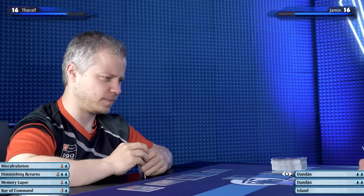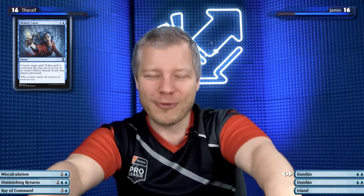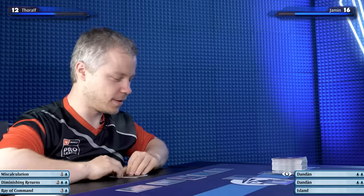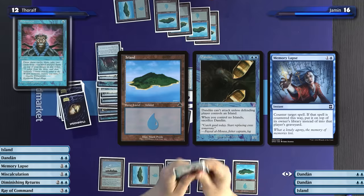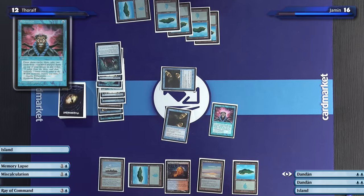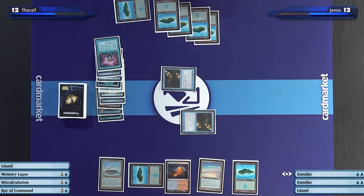I would like to counter the Brainstorm. Memory Lapse is so perfect in this format — not only does it not give your opponent the spell, but if it goes to the top of the library, guess who draws it next turn? It's me. I'll attack for four. Down to twelve. I'll untap, draw, and cast a Brainstorm. Three cards in hand — one of them a Dandan. Brainstorm resolves. I will attack with a Dandan. Down to twelve. Eight. Down to eight.